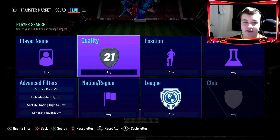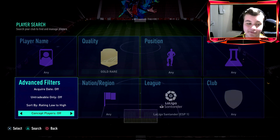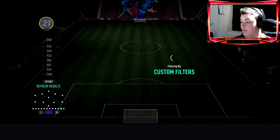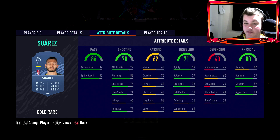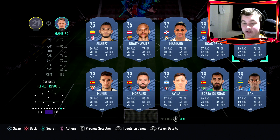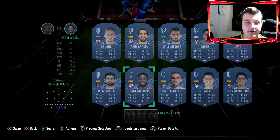Look for some cheap pacey hidden gems if you're missing a player for your squad. For example, in the Spanish league, go gold rare Spanish league striker sorted low to high — you'll see loads of cheap gems. Look for pace and sweaty meta players. Suarez is a very good Spanish league striker option — 61 pace, decent dribbling. Naki Williams would be a brilliant card too — the pace is insane. Just find cheap hidden gems to fill your squad.